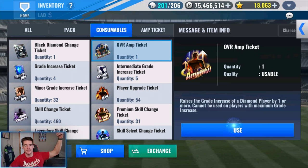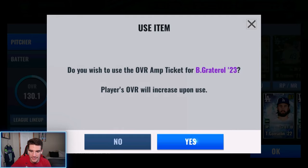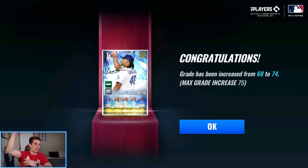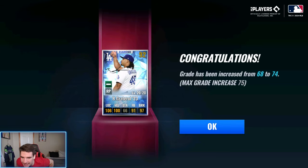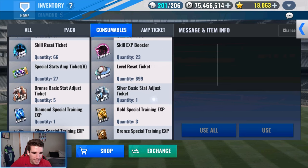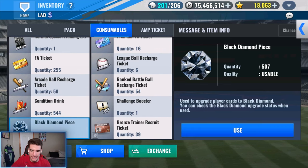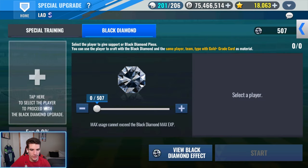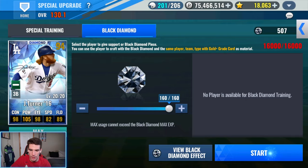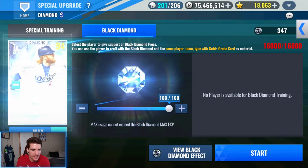Gatorade is going to go in before Justin Turner because Turner has to get a really good set to replace Boggs. We're going to use the overall amp ticket on Gatorade and hopefully get him into at least the 70s — like 71, 72. Come on Gatorade, I know you got me buddy. This is going to be a nice one — 74, boom, caught it! I called that baby! He's one short of 75 but that was a success. Now that both of them are diamonds, let's go ahead and make them both black diamonds. We got 507 black diamond pieces.